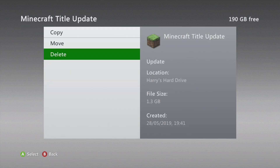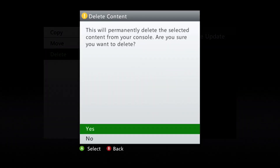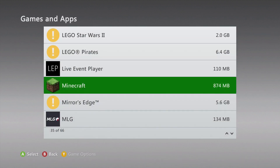Don't worry — you will be able to download this again. It might take a bit long to download, but it won't delete any of your worlds or anything. You just need to delete the title update so you can go back to title update 1. So I'm going to click Delete. Don't worry when it says 'permanently' — it always asks you if you want to update the game when you launch the game again.